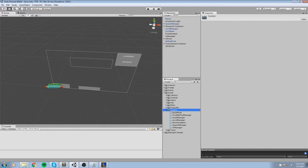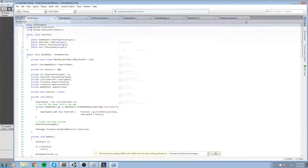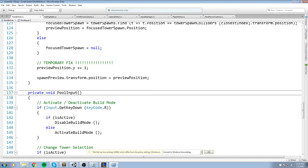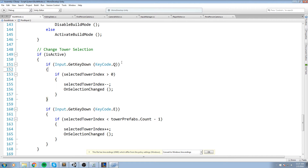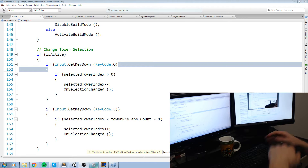Opening up the build mode script - we do take inputs somewhere so let's check in the update. There's a function called PullInput, so I'll select it and press F12 to jump down to it in the script. Here in the PullInput function we get two inputs: if Input.GetKeyDown(KeyCode.Q) and Input.GetKeyDown(KeyCode.E) are pressed, we go ahead and change the selection. Looking at my controller, we don't really have a key mapped for that yet.